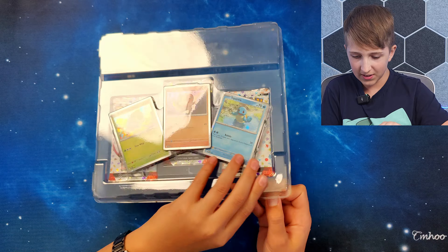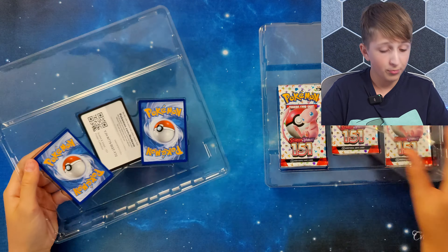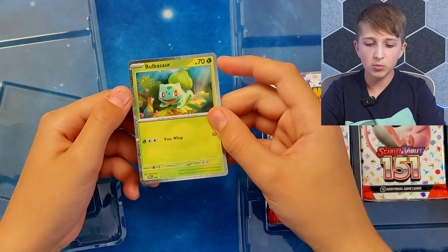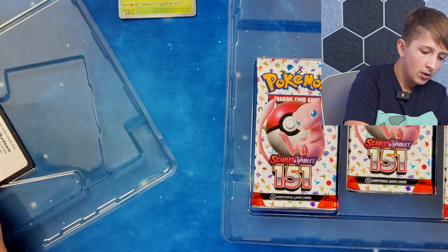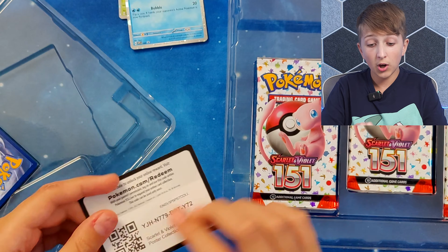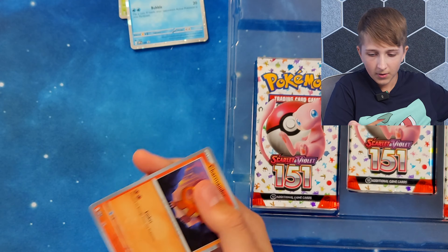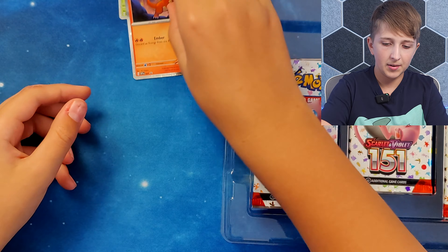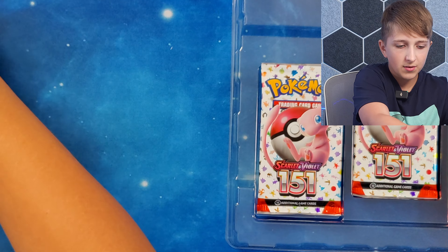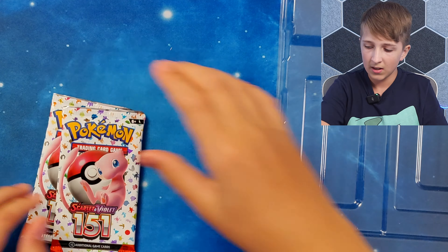We'll put that on the floor as well and now let's open these up and see what we can get. So in here we have all the promo cards. We have the Bulbasaur, we have the Squirtle and then we got the Coil card for you guys. We have the Charmander. So we'll put these to the side as our hits and we'll take out all the packs.